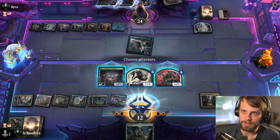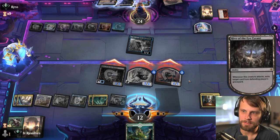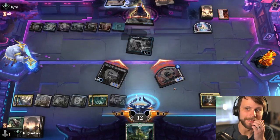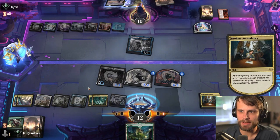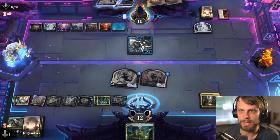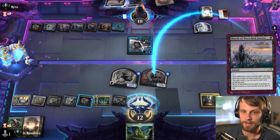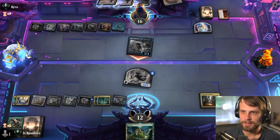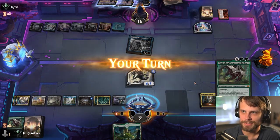Let's just use Hive of the Eye Tyrant and get rid of Invoke Despair — I don't want it killing the Ascendancy. This is nice because we get the free attack with the Hive of the Eye Tyrant, which means it gets a counter next turn. I'll sandbag the Forest — if we draw Celestis it gives us a card to discard later. They do still have a march, but they obviously still have to worry about the clock here.